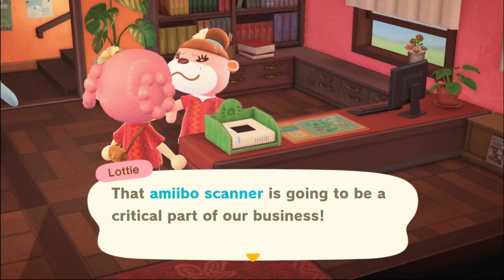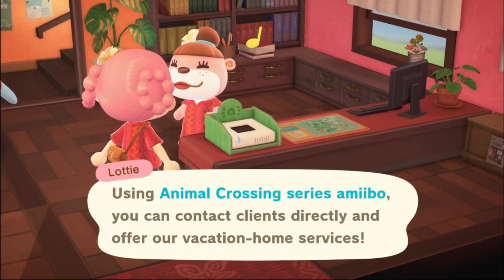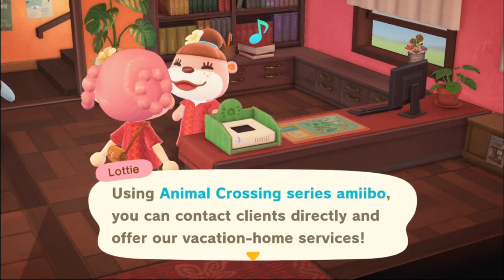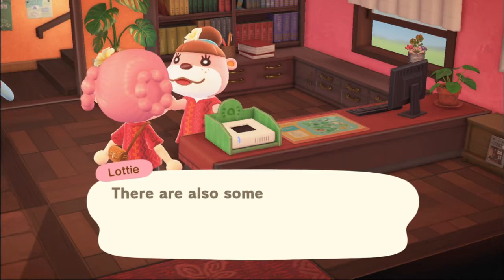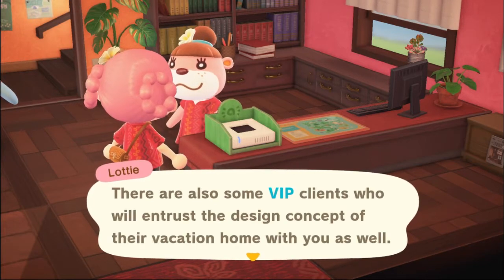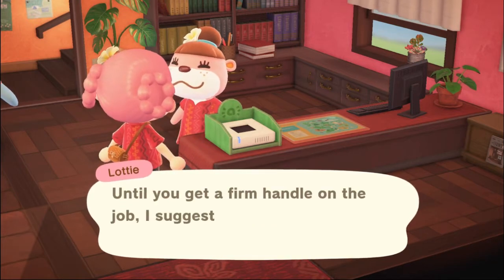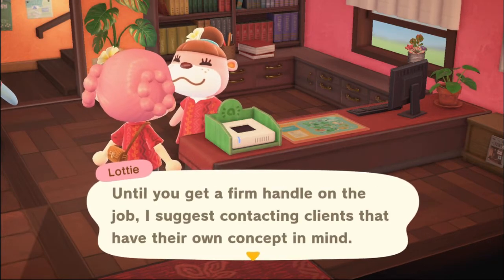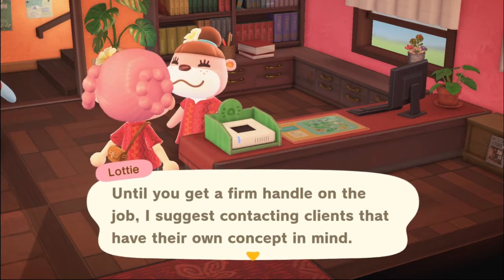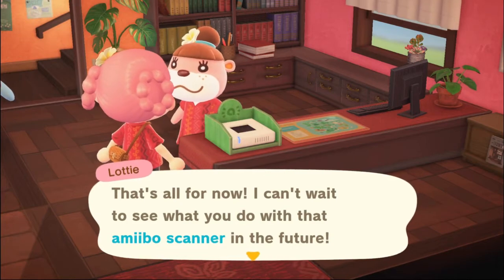That Amiibo scanner is going to be a critical part of our business. Using Animal Crossing Series Amiibo, you can contact clients directly and offer our vacation home services. There are also some VIP clients who will entrust the design concepts of the vacation home with you. Until you get a firm handle on the job, I suggest contacting clients that have their own concept in mind.